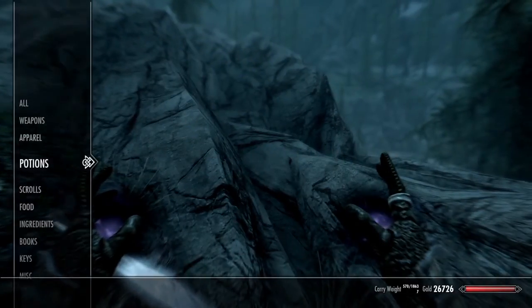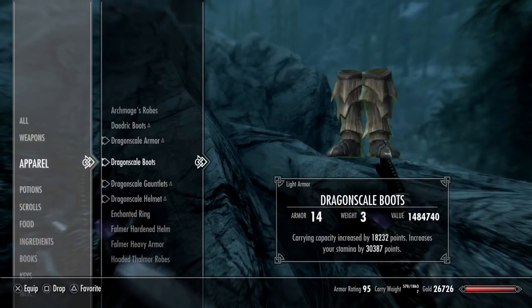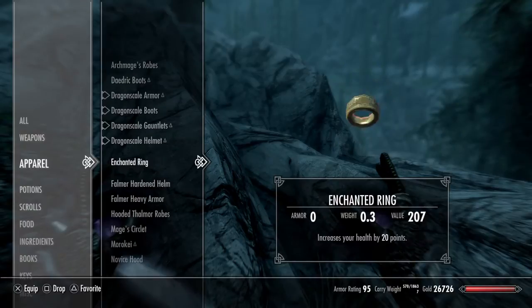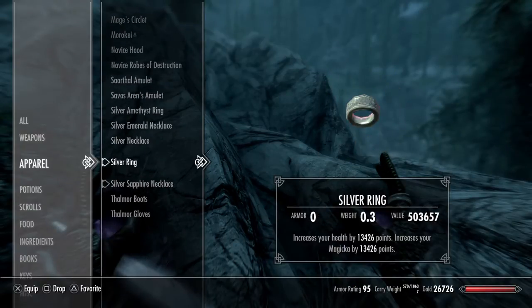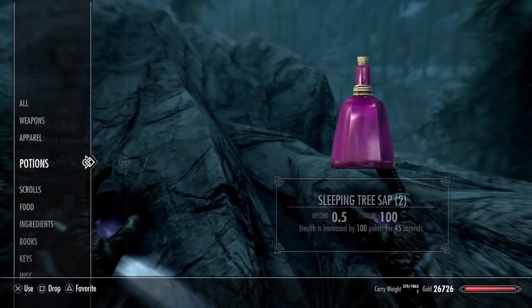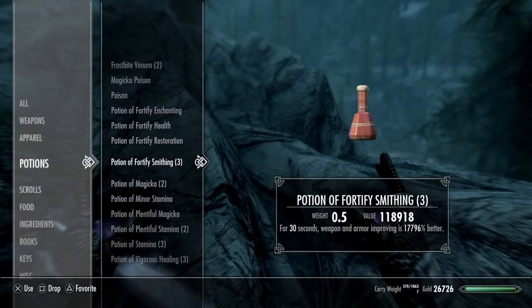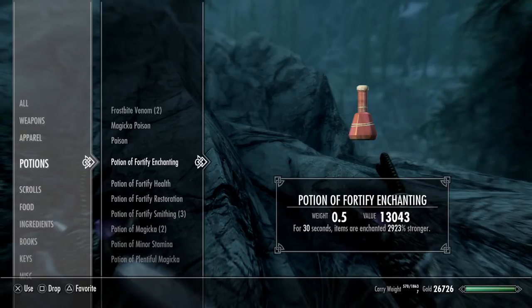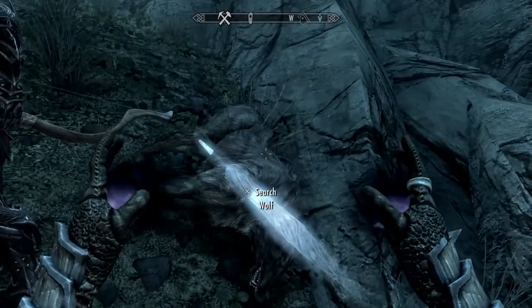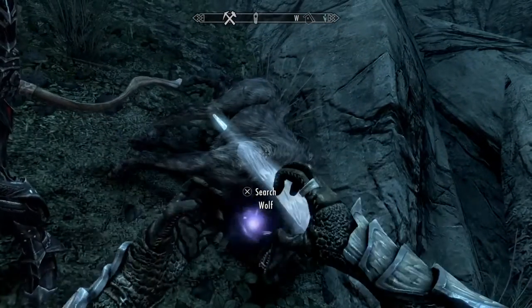The gear is pretty ridiculous — you can see it on screen. I have every single item helping my character. The glitch I used to get this was the restoration glitch, and then enchanting pots. I'm going to make a video about that later today because my friend wants to level up quick.